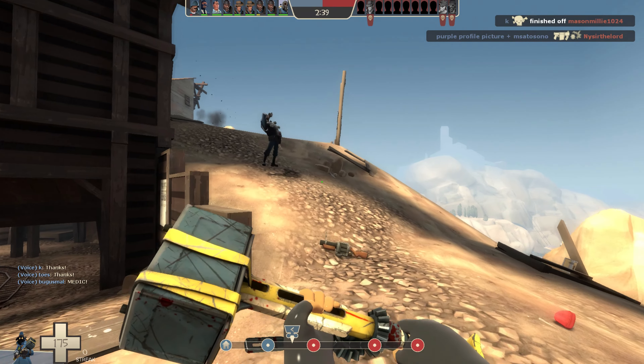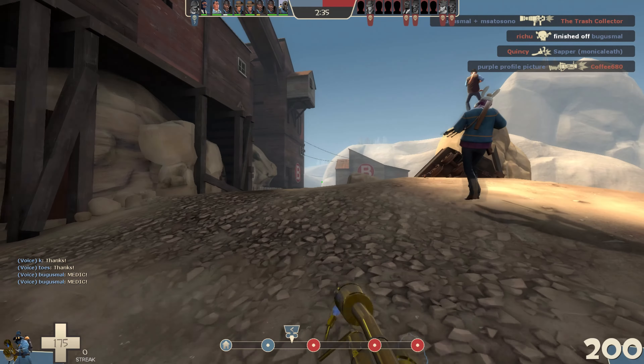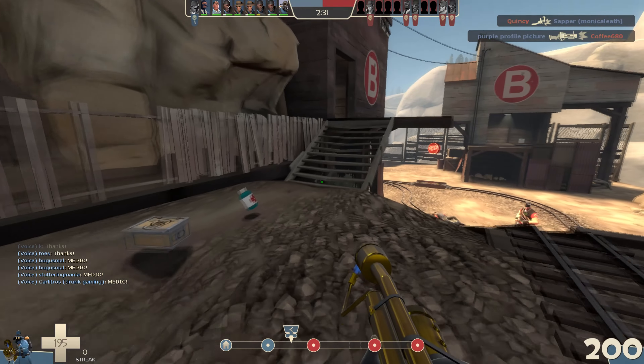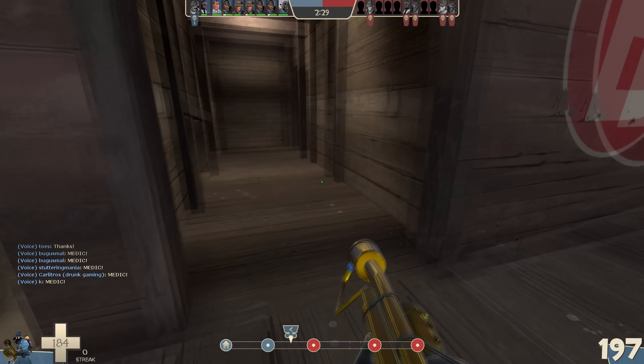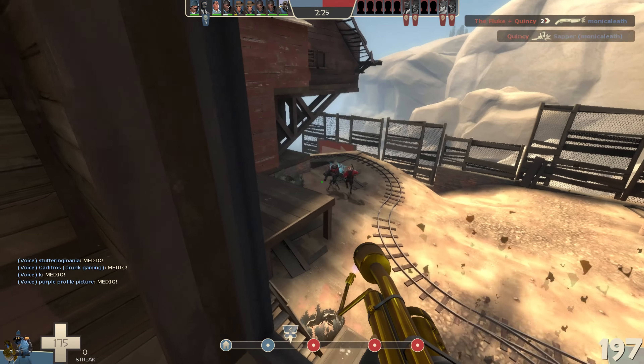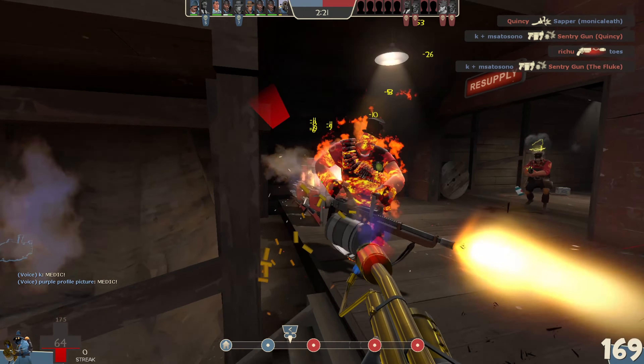Pyro's flamethrower is very good at lighting multiple enemies on fire simultaneously. The flames pass through enemies and teammates alike, so it can be tempting to spray fire in every direction to set the maximum number of people ablaze. Try not to do this. The flamethrower does more damage the longer you keep attacking a single target, so focusing your fire stream on one person will be much more efficient to net kills.